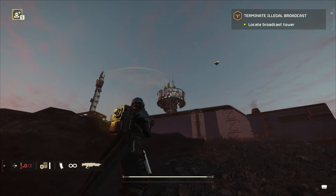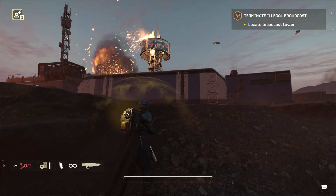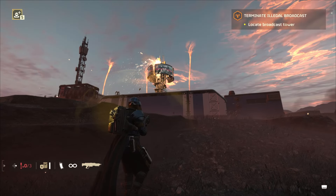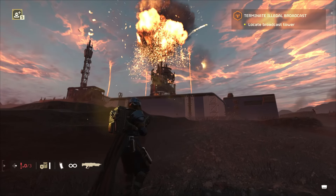Tip number 21: remote demolition. Use just about any stratagem weapon safely to destroy illegal broadcasts from a distance without engaging a terminal, even impact grenades.